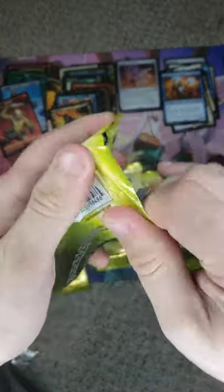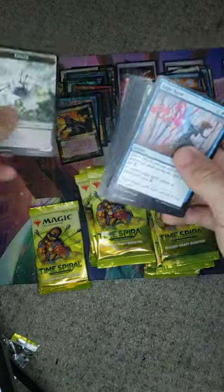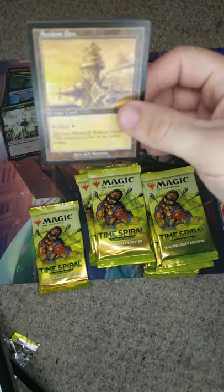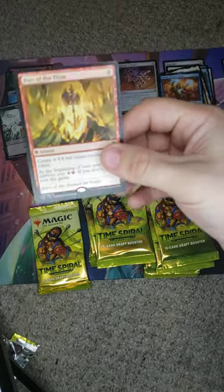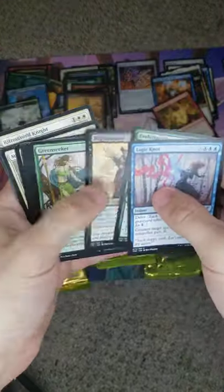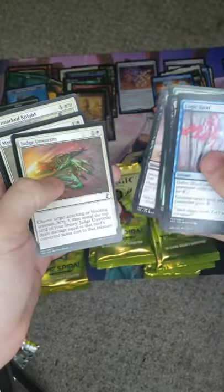I'm winding down the first third of the box. We're gonna go Blightsteel Spider. We got a Two-Headed Sliver Boy — Foil. And we have an Ancient Den, following our Pact of the Titan — that's a rare. The art's really well done.